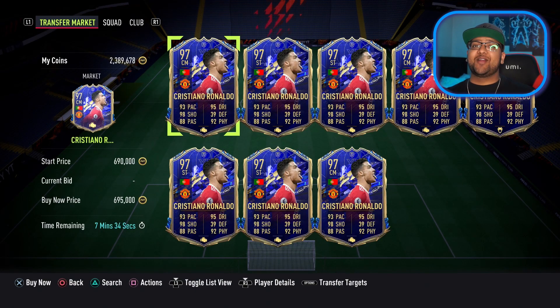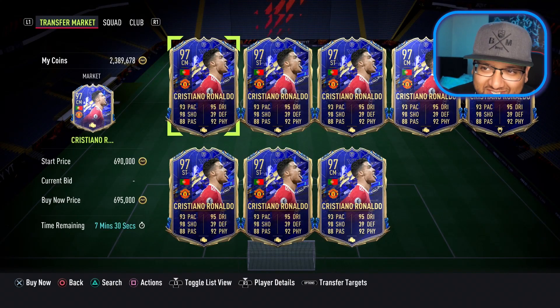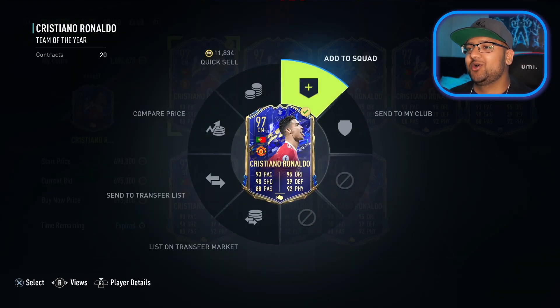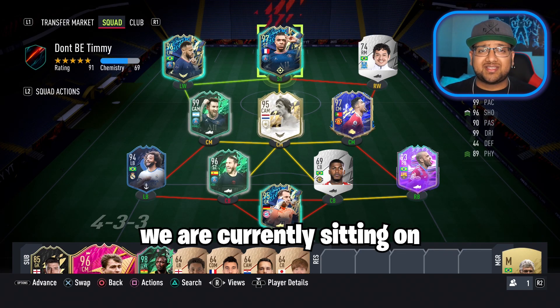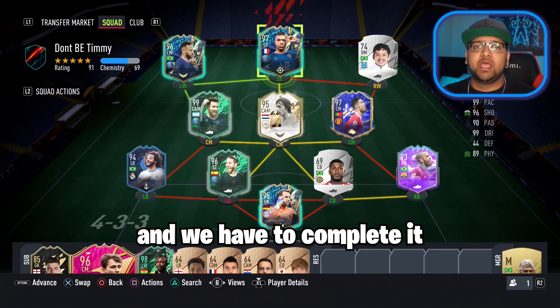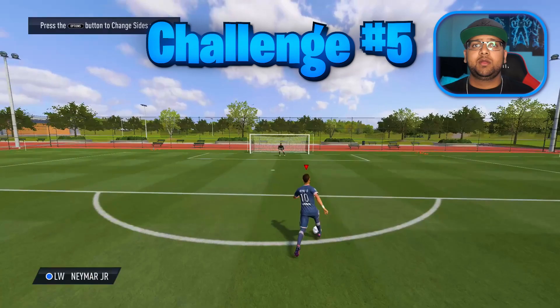Our next upgrade is going to be the one and only — Sui! — Cristiano Ronaldo. Team of the year, 695,000 coins. You love to see it. Right now we're sitting on eight stars out of ten. We have one more challenge and we have to complete it — if we don't, we won't be able to see our full shapeshifter player pick. Challenge number five: score a rainbow flick goal.